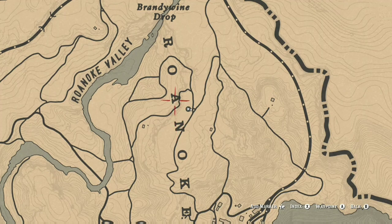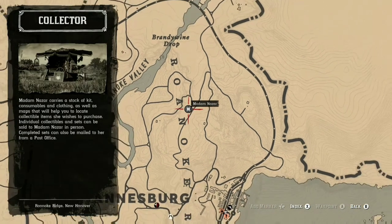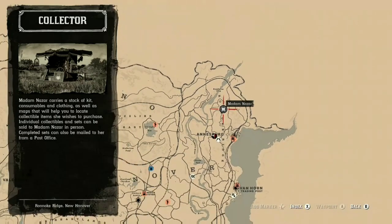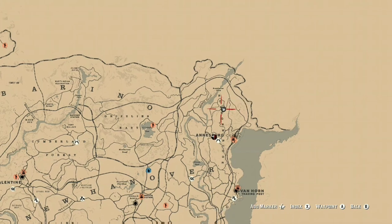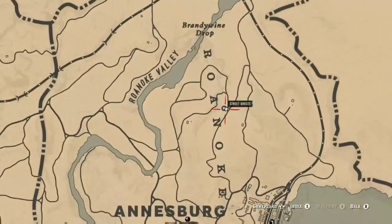Which is also just a bit above Ansberg, so we're just above Ansberg — again top right of the map — and that is where you can find Madame Nazar the collector as of today the 7th of February.